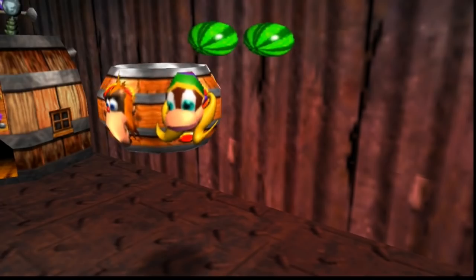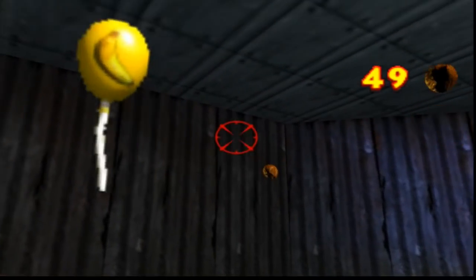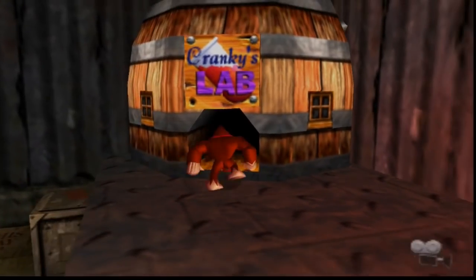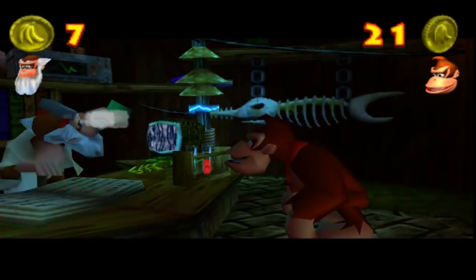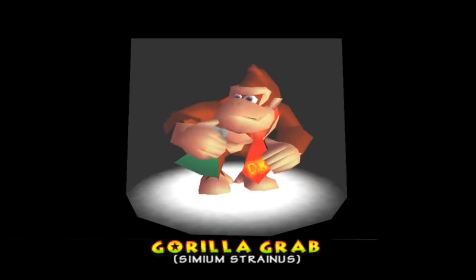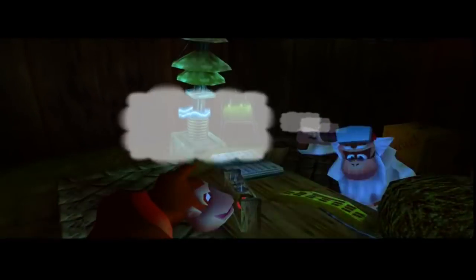DK learns Gorilla Grab here, which is incredibly important. The DK arcade machine is in here too. Now we gotta get Chunky and get him some stuff — we got some shopping to do. It's a little bit slow but it's enjoyable. I always like seeing what new moves you get, and even though I know, it's been a while so I kind of forget.